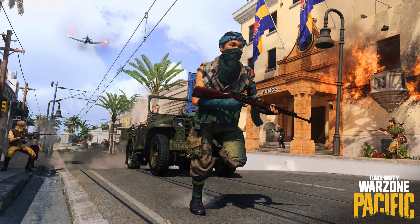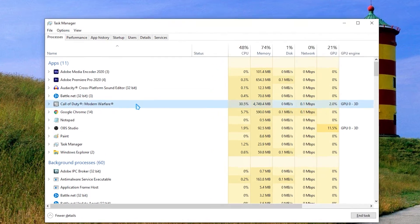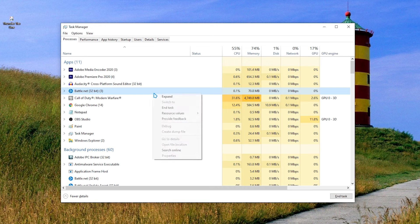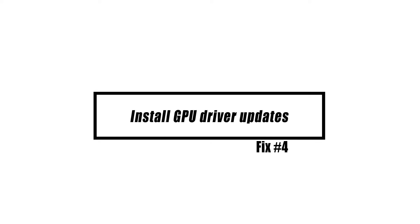If you have other applications or background apps running while playing Warzone, it might put strain on your system, especially if it isn't very powerful. You can immediately check if this is the case by using Task Manager. Open Task Manager by pressing Ctrl + Alt + Delete at the same time. Under the Processes tab, check the columns for CPU, Memory, and Disk. If any of these columns are about to reach 100 percent, that means your computer is working hard due to lack of resources. Close a program you don't need by highlighting it and clicking the End Task button at the bottom.